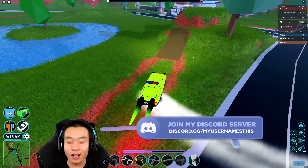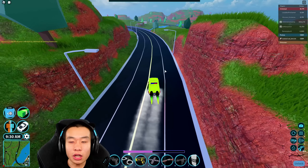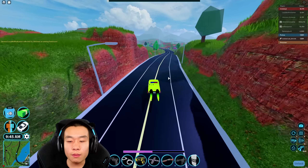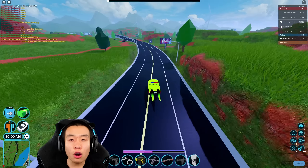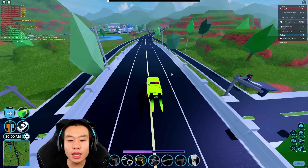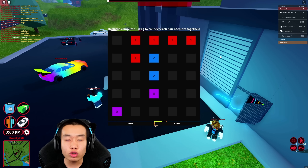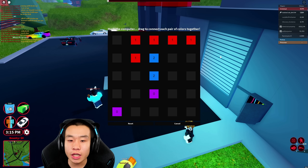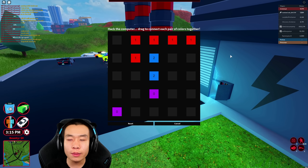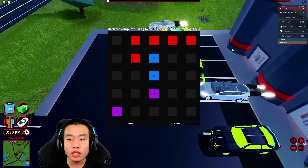Please do not buy the Deja unless the only thing you want to do in Jailbreak is drift. So what should we test next? I'm genuinely curious how much money we'll get from the power plant. The earlier tests were straight-line trials on flat terrain, which isn't really realistic Jailbreak gameplay.